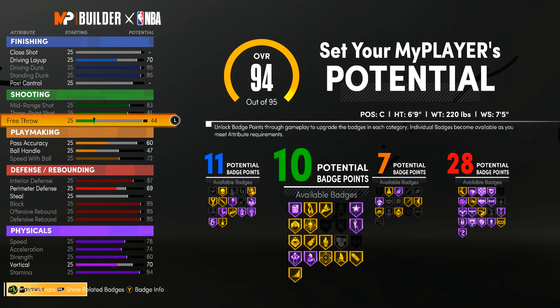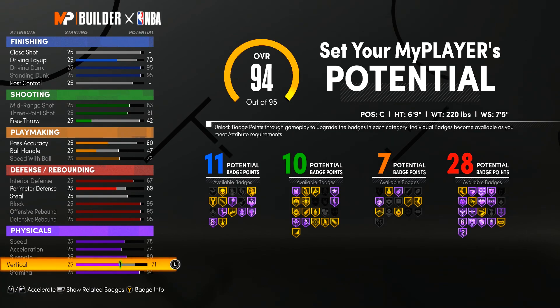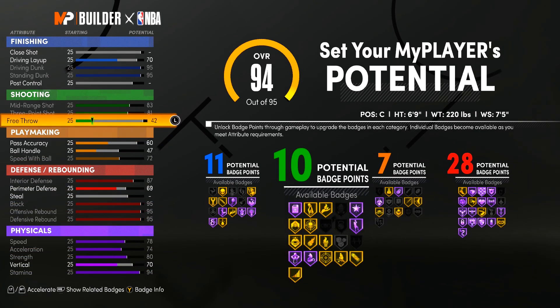Now if you don't really like the 70 vertical, what you can do is come up to free throw, take that off and put it down to 42, then put the rest on your vertical and have an 86. But for me, I feel like I really don't even need that, so I'm gonna put it back down to 70 and put the rest on the free throw.